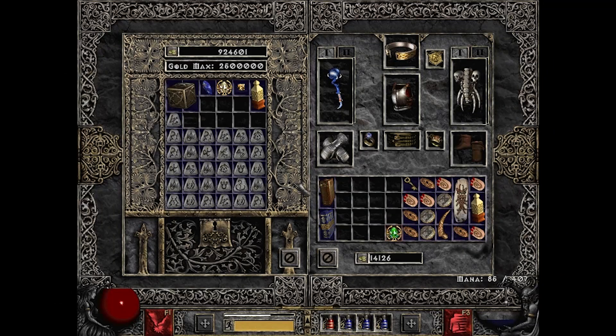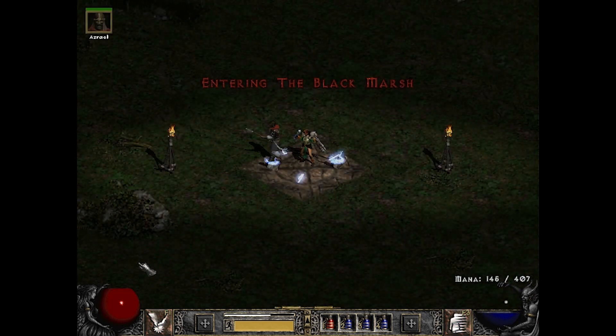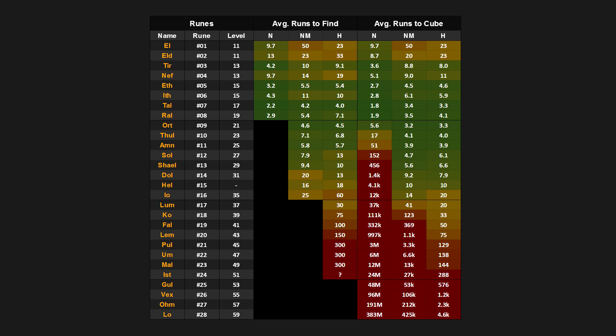There are probably a few among you who thought you could play it safe and hunt for runes only with the Normal or Nightmare Countess and then cube things up. Well, I've got really bad news for you. It is possible to get that juicy Pool rune in Normal difficulty, but it will take you about 3 million runs to get there. An Ohm rune or even a Vul rune is not that far-fetched though.